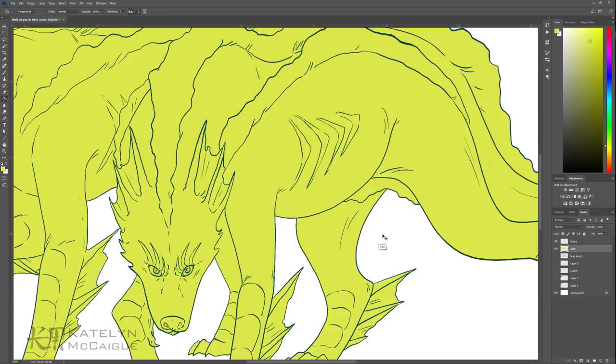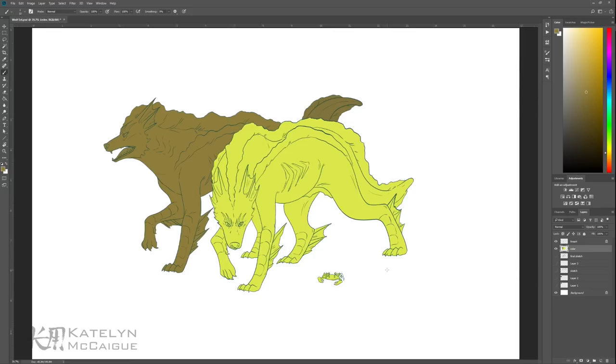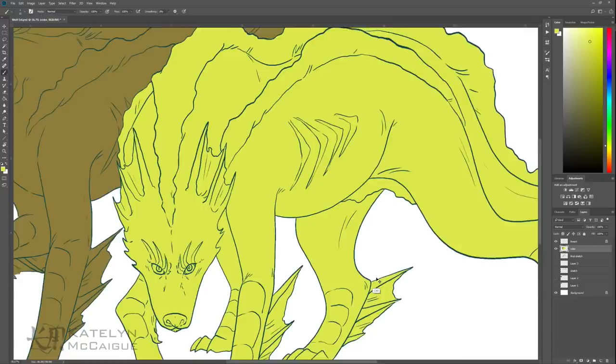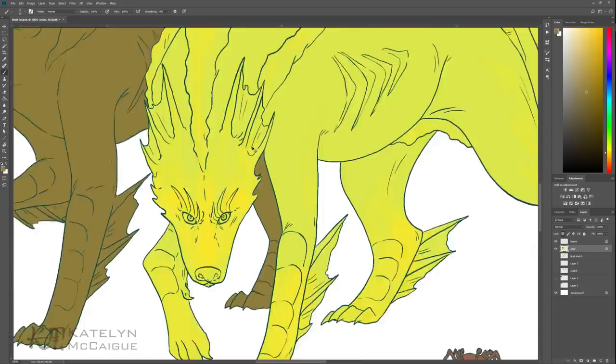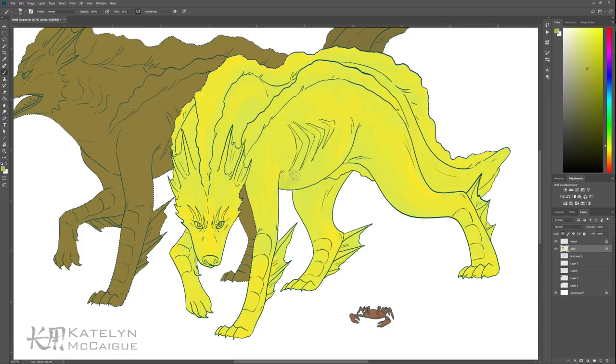After finishing the line work, I went in and did a base color and started to block out the different colors I wanted for these creatures. I was going back and forth on how to color these guys because there's so much diversity within eel coloration. I decided to go with the moray eel because that particular species has a lot of different interesting and cool colors depending on where they live or what part of the ocean they're in — there's a lot of different colorations present in the moray eel family.